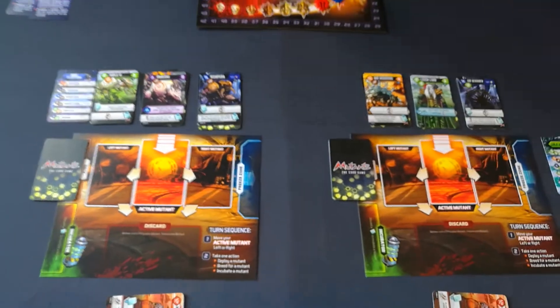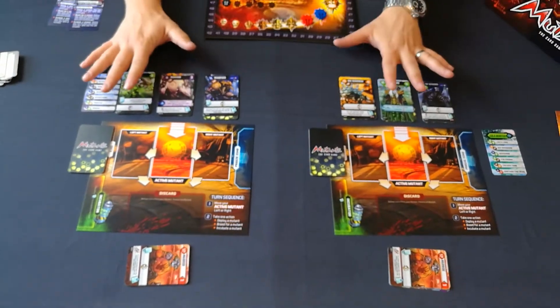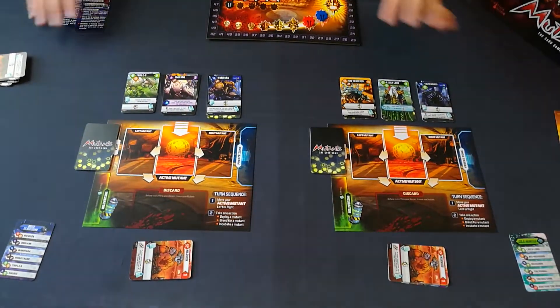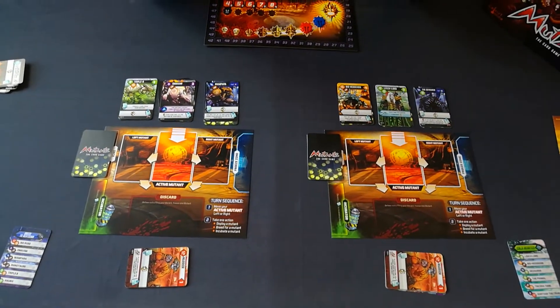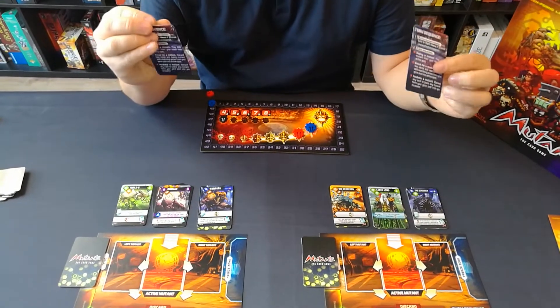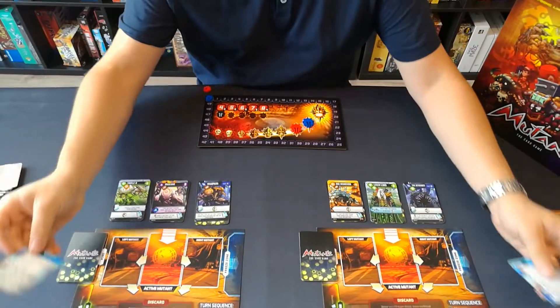Both players are ready to start. They have a starting hand and their private and unique market to breed from. The last thing is there is a small helper sheet showing the turn sequence icon, which we will cover in the next video. Thanks for watching.